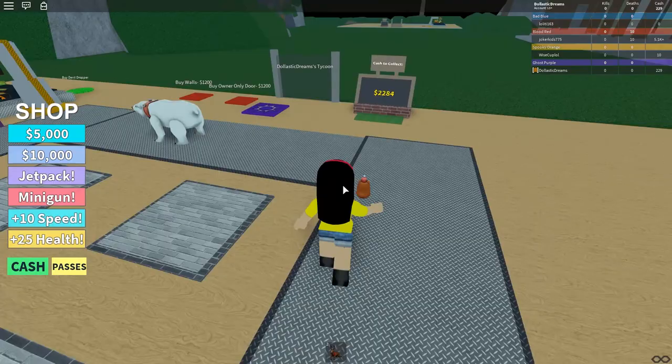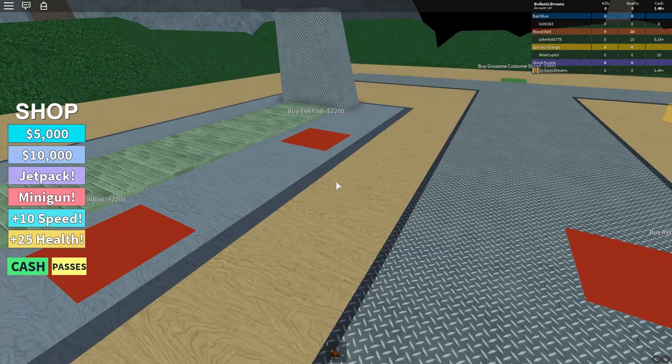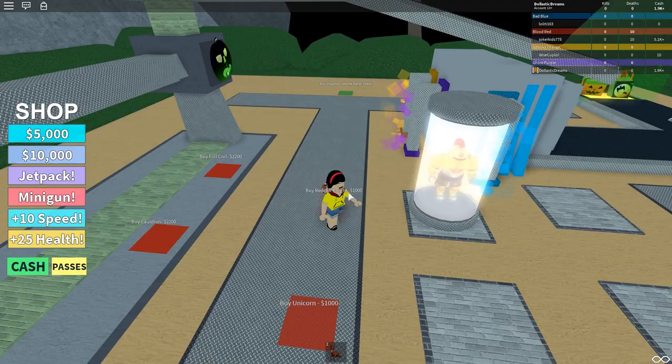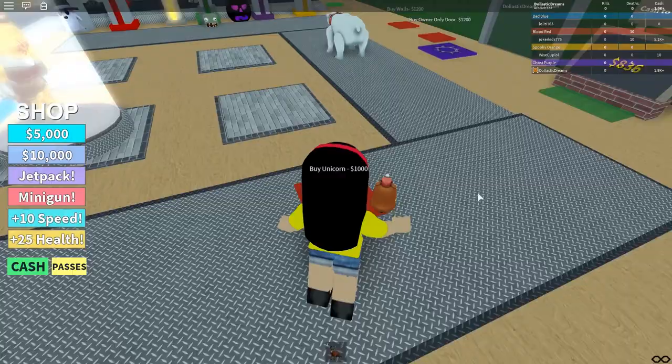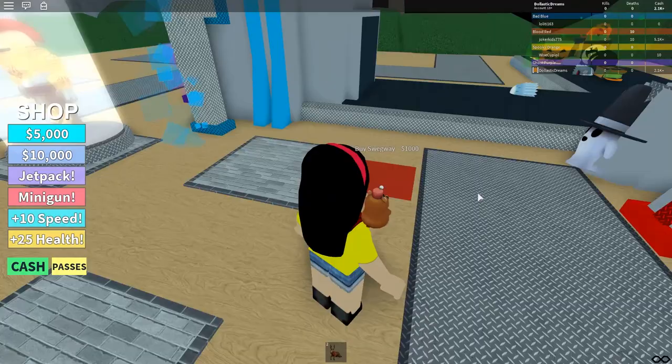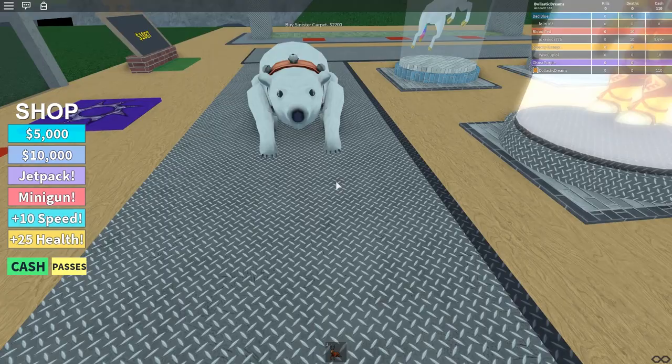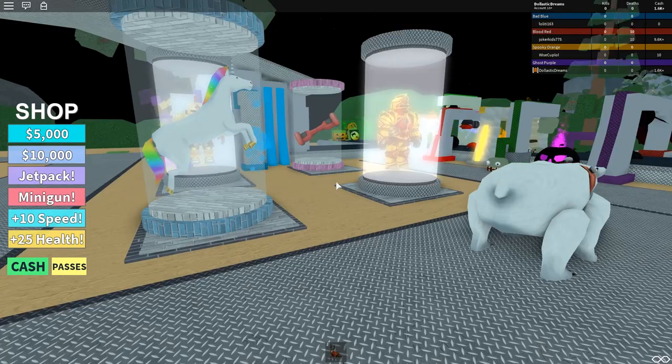I can buy a gear stand, red cliff knight, evil coil — I can own my own cauldron — and sinister carpet. Let's go ahead and buy my red cliff knight! And then buy a unicorn — yes please! There's also a segue over here and a red cliff commander. It would have been cooler if they had a broomstick instead of a segue because it fits the Halloween theme better.